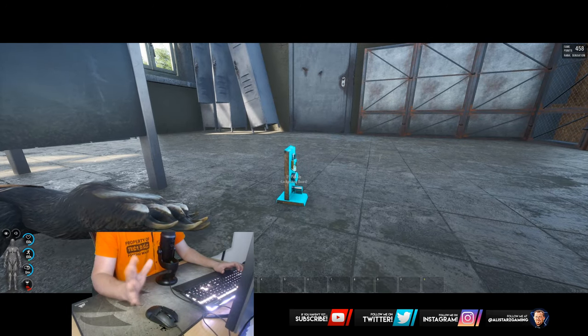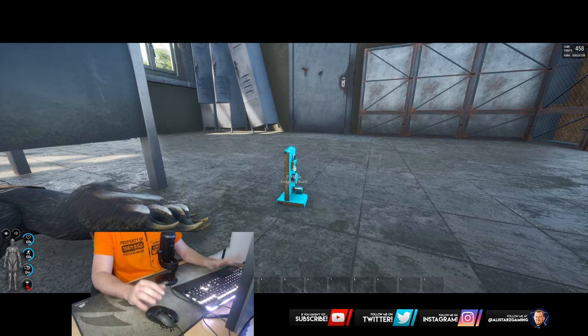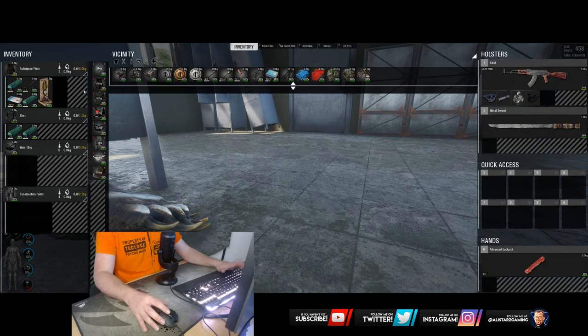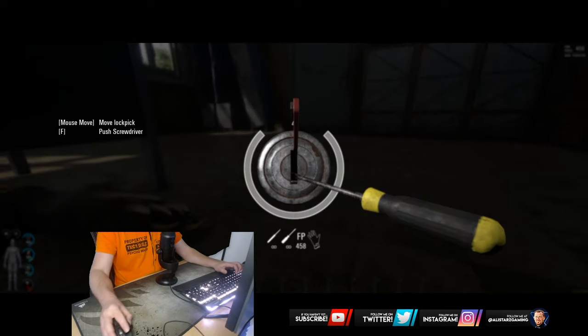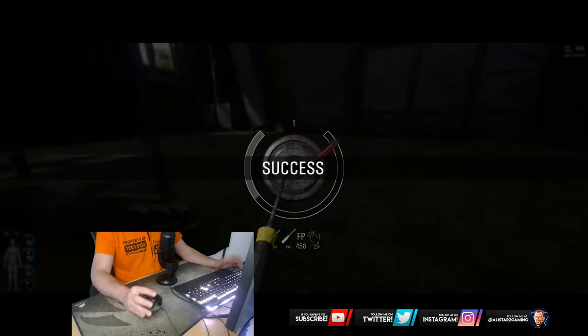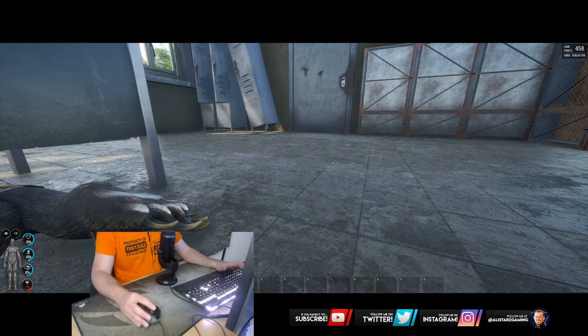It can take me quite a few tries to get it right, but you can see the movement of my mouse and how I tap F. A lot of people will improve more from how fast they are tapping F - it depends on everyone's skills. Medium locks are a lot easier to lock pick if you are using a good advanced lock pick.